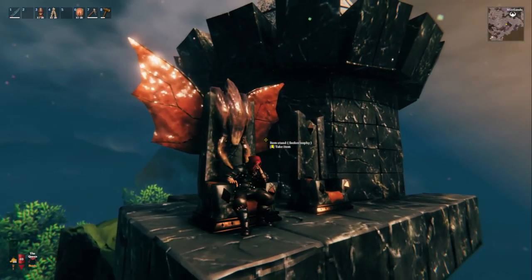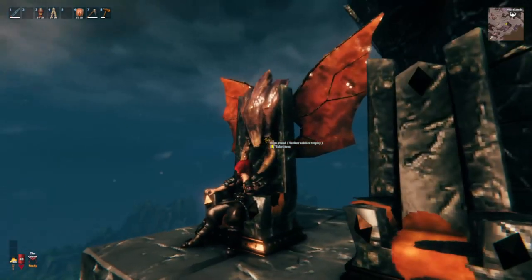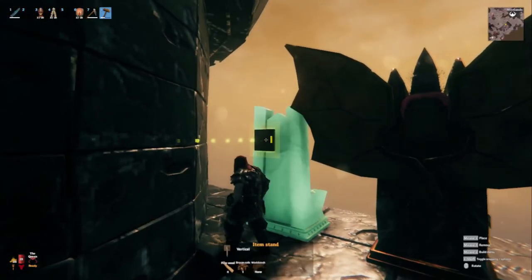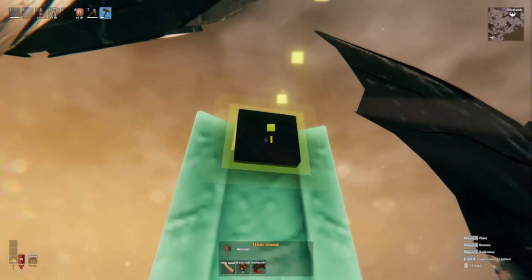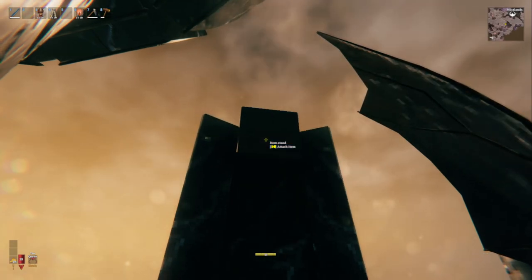Moving on to the next throne — not as cool as the Seeker Throne in my opinion, but still a contender. We're going to go ahead and throw an item stand right up on the top, and since these Gall Trophies are a little tall, you are going to need to place this one up a little high. Then we're going to mount the Gall Trophy right on top.